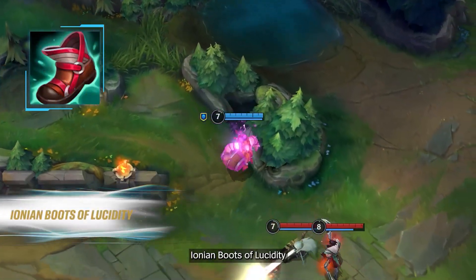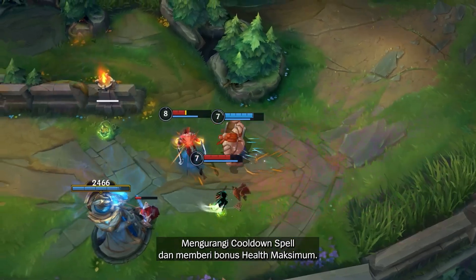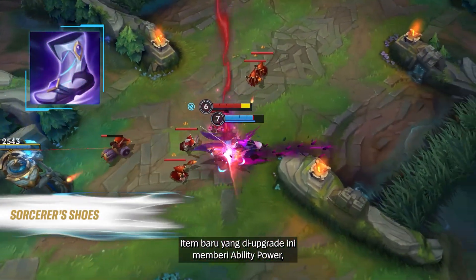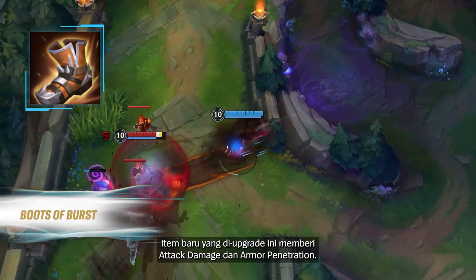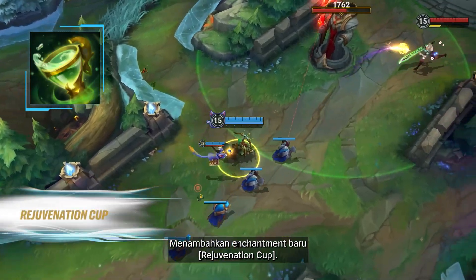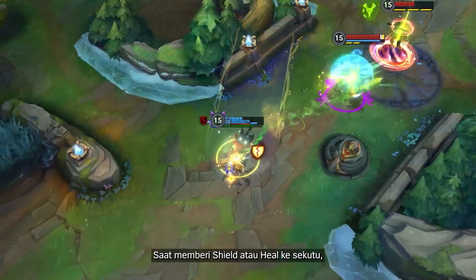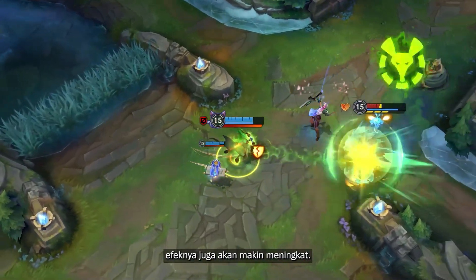Ionian Boots of Lucidity reduces spell cooldowns and provides bonus max health. Sorcerer's Shoes: this new upgraded item provides ability power, mana regen, and magic penetration. Boots of Burst: this new upgraded item provides attack damage and armor penetration. A new enchantment, Rejuvenation Cup, has been added with a new passive: when providing a shield or healing to an ally, the effect will be additionally increased.